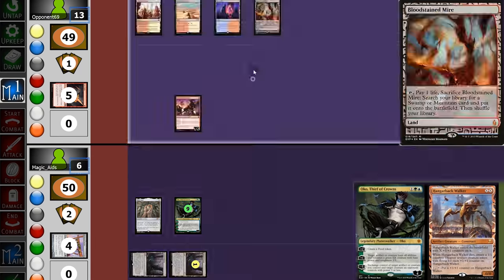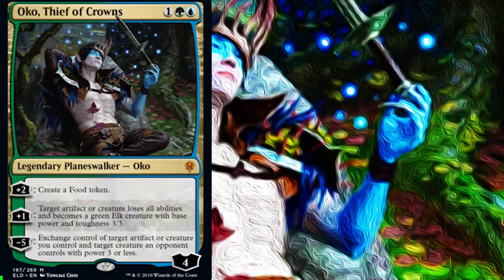In this video we're going to find out if Oko is in fact playable in modern. Oko is 3 mana, comes into play with loyalty 4, and his first ability says +1: make a food token. What is a food token?